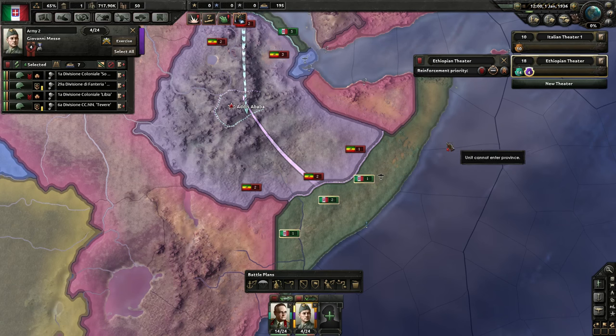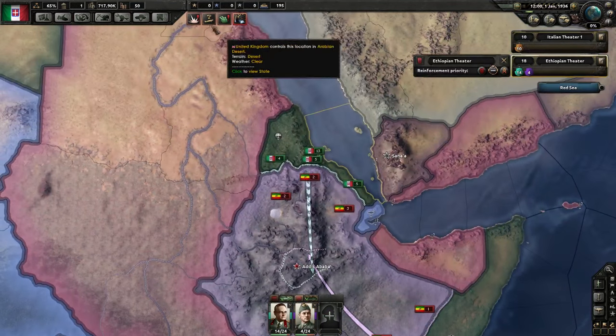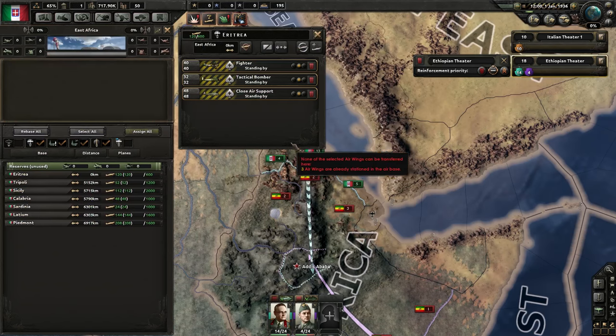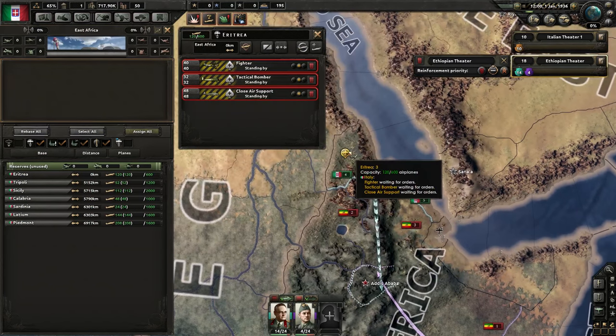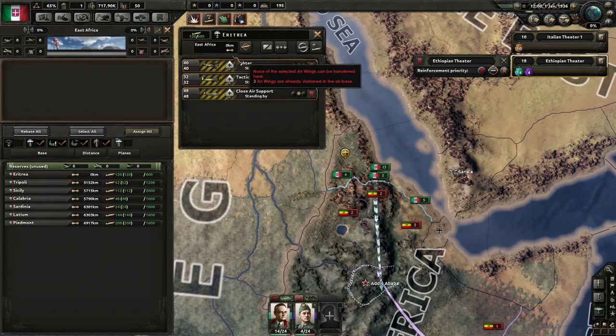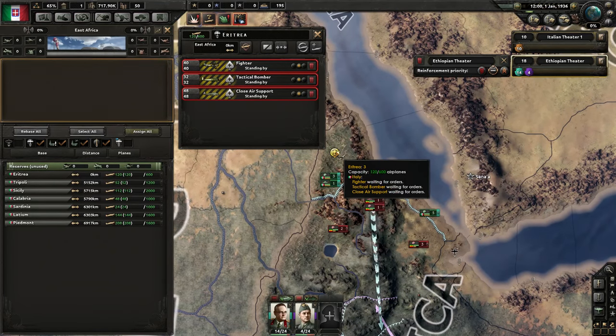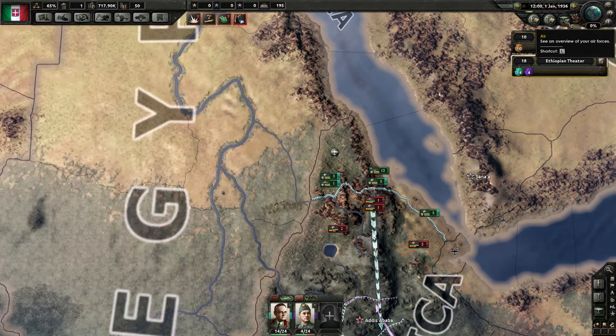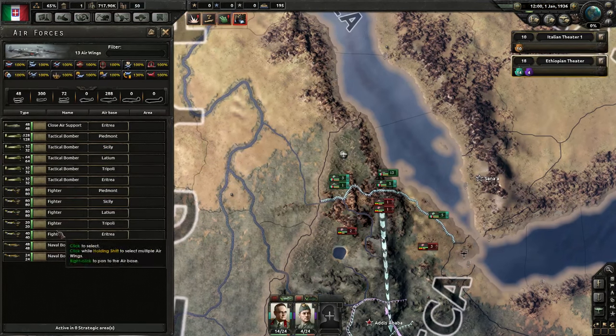So we've got our battle plan and people presumably moving. We've also got some planes without orders. If you click on any airport, you open up the screen and can see the planes stationed there. Clicking the air button shows you all your air wings.